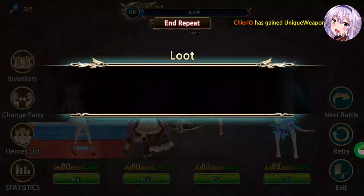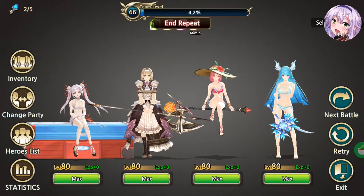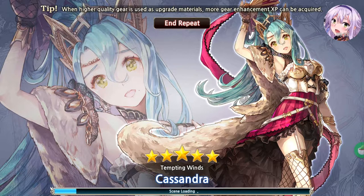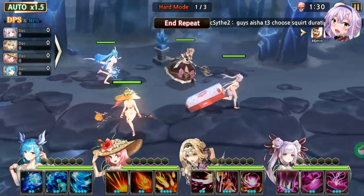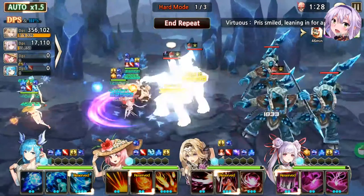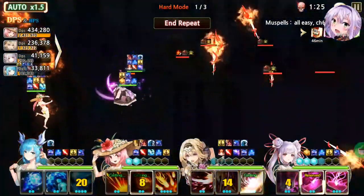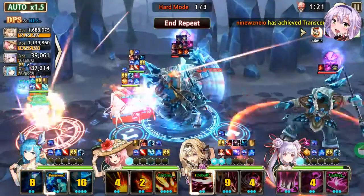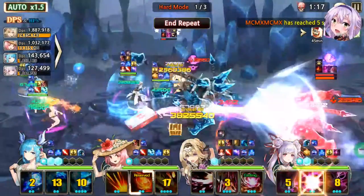It's fully not recommended to use units with channeling spells without protection, or units with a very small AoE frame on their DPS skills. If the area their skill affects is small, don't use them. As you can see, Cleo's Liberty skill just got cancelled by that.